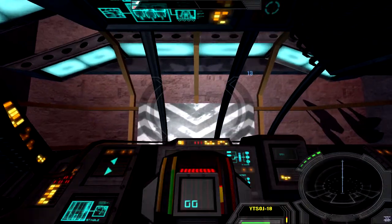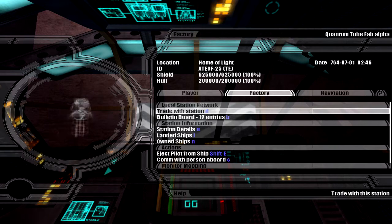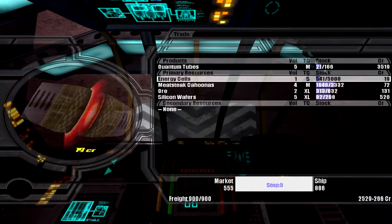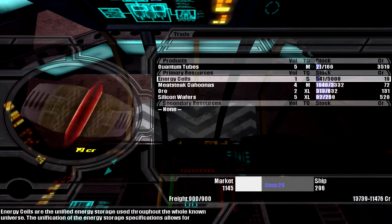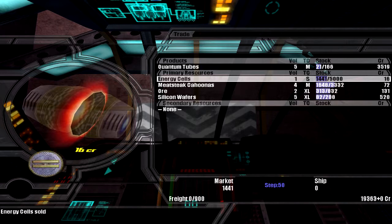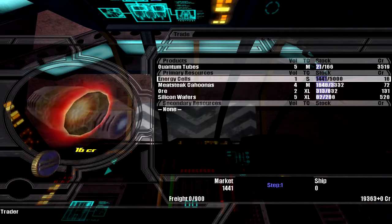Connection to local trading network established. Let's trade — how much are they offering? They're offering 90 and they're quite low in stock — that's a good price. So there we are, made a nice bit of money and we've been promoted — to Trader! Great.